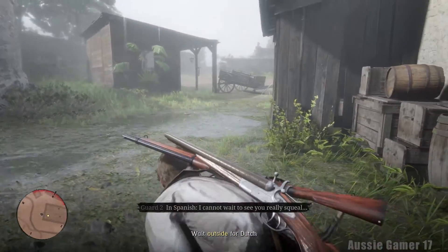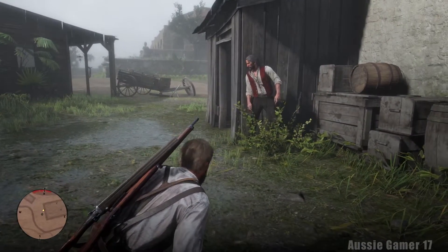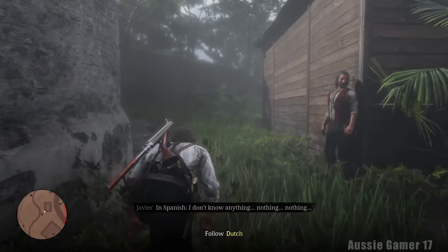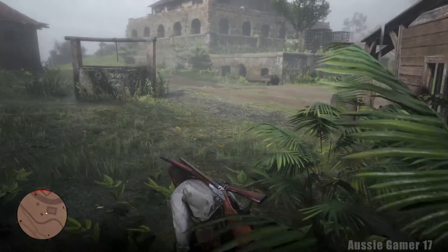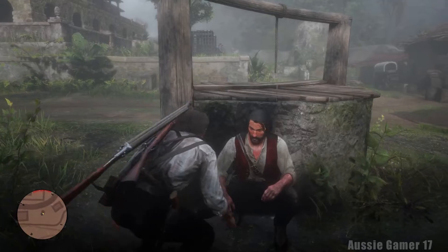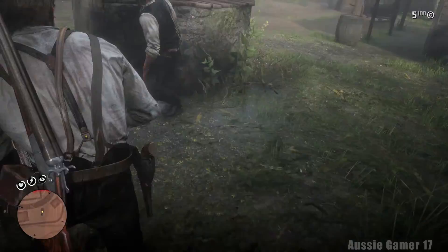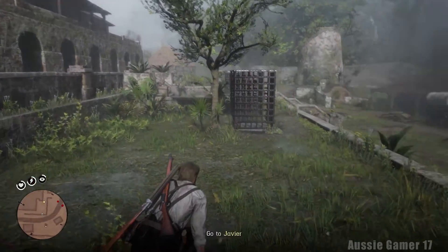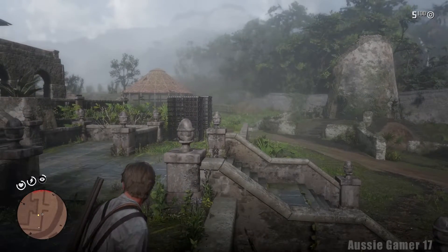Head on out and wait for Dutch. When this building blows up, the guards are going to run away from Harvey and go check it out, at which point we run over to Harvey. When Dutch says 'I'll grab Harvey' - that's when the two minutes start. That's when we need to rush things. Let's go hide behind here.